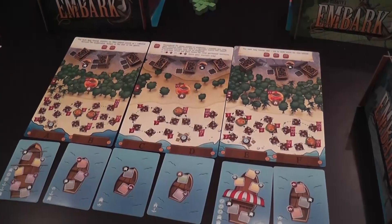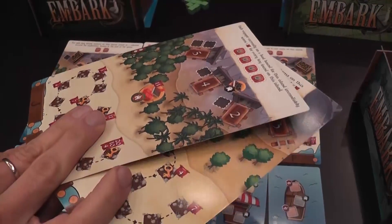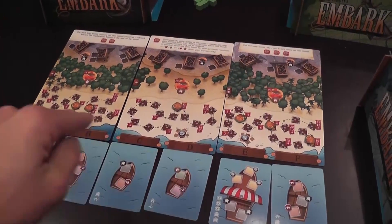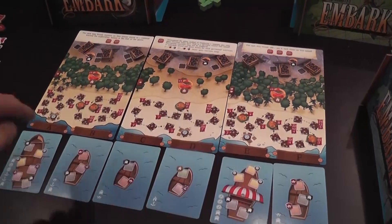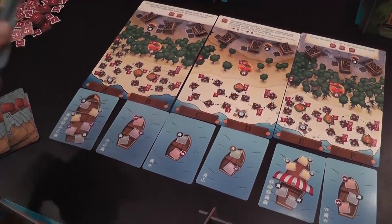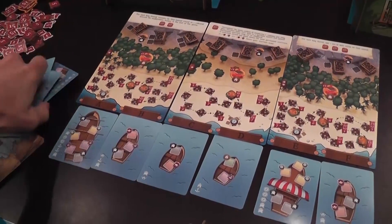During setup, you will place some of these large cards on the table. The number depends on the number of players. These cards are double-sided and the two sides do different things. Each card has two slots with letters — you always start with A and go alphabetically. Under each letter slot, you will place a boat or a ship, and the designs of the ships come from this deck of cards that has a lot of different ones.